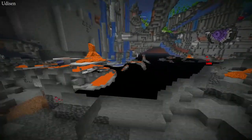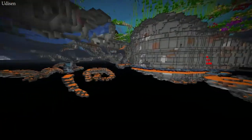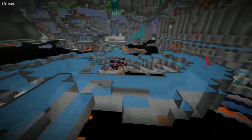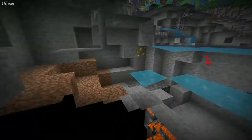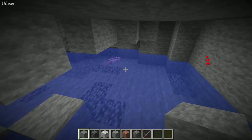Finding a naturally generated lake underground is extremely cool. Water here — awesome! Axolotl can spawn only in underground lakes in any biome, but this guy can spawn only if it is underground.